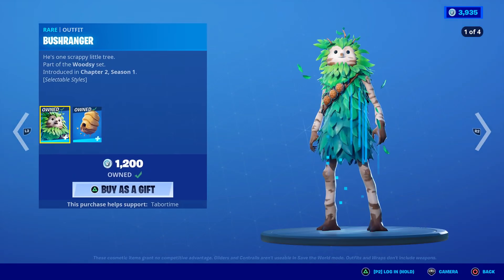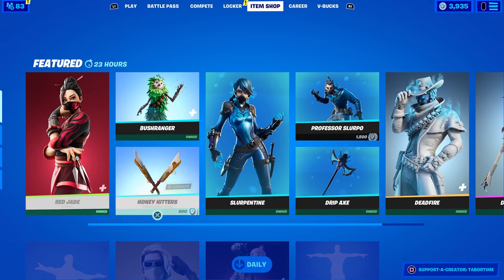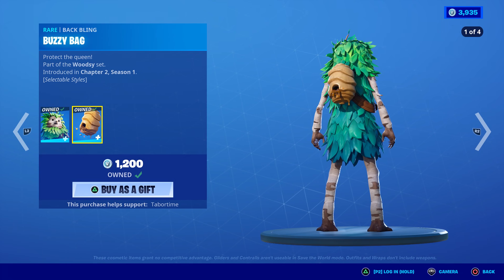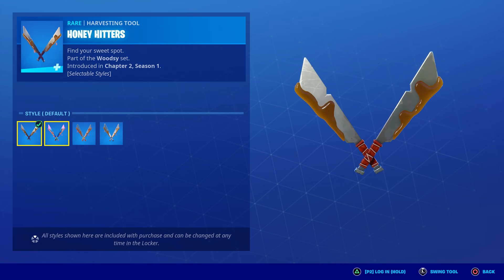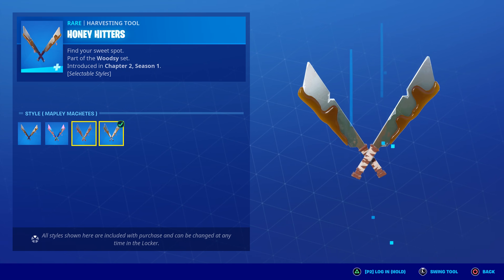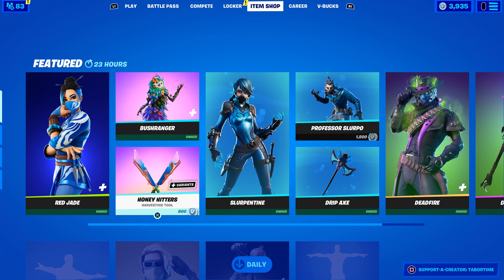Here's Bush Ranger himself. She was 800 — okay, so four styles for 1200, and the back bling has the same four different seasonal themed styles. The Honey Hitters — yes, four styles as well. Now these don't change as much between the styles. There is a little change, yes, but it's not very noticeable, not as much as the skin itself.